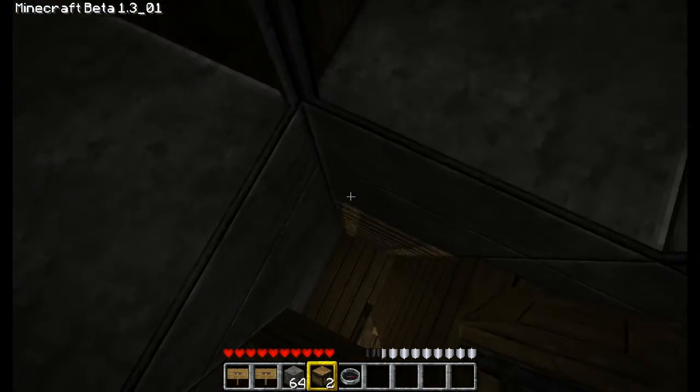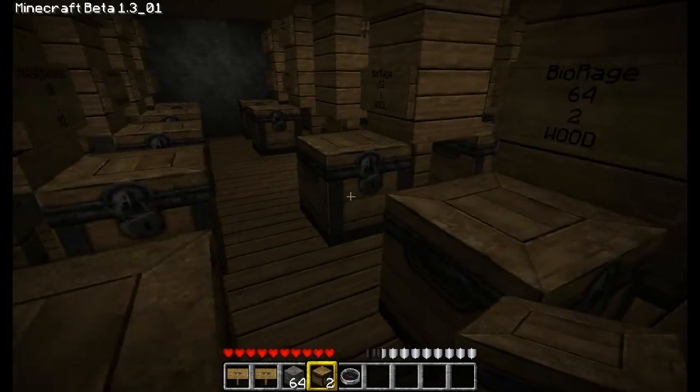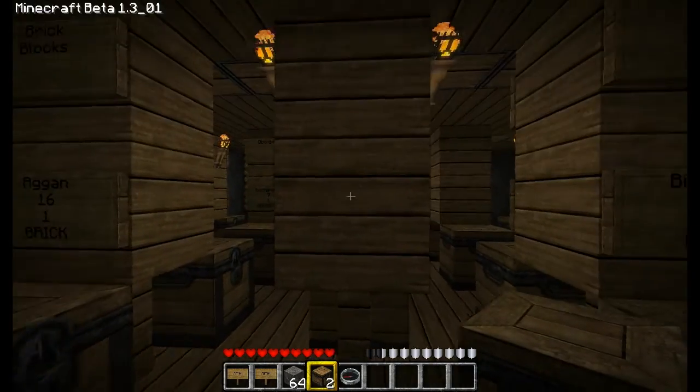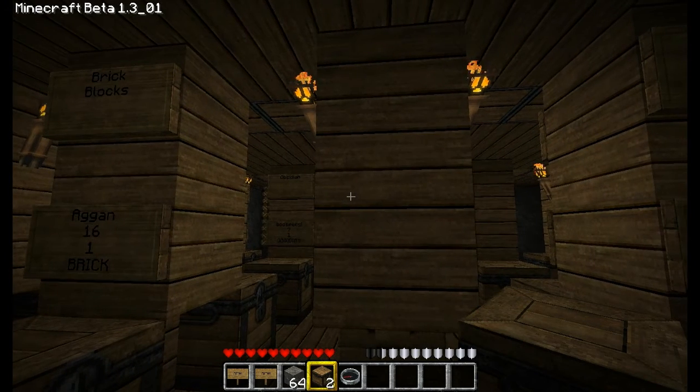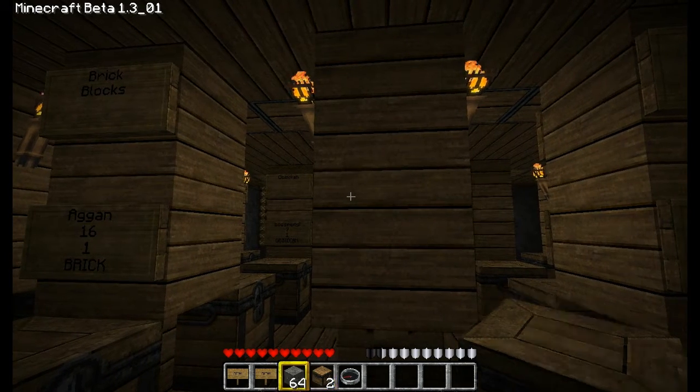In any case, you basically find the spot you guys want. Each town will be different — for this one, this is how it's set up. You're going to need two signs, a chest, and your item you're going to sell.